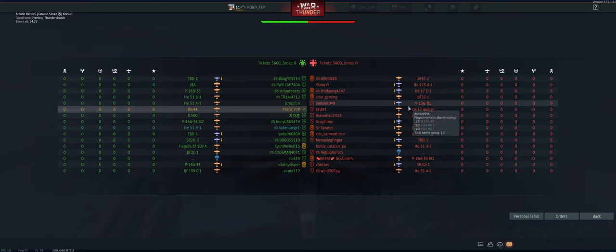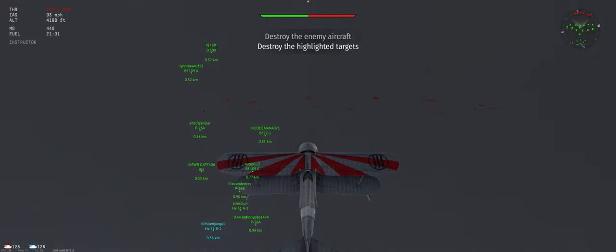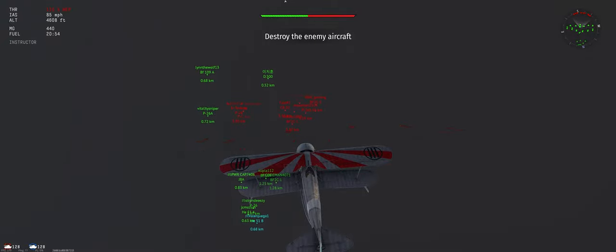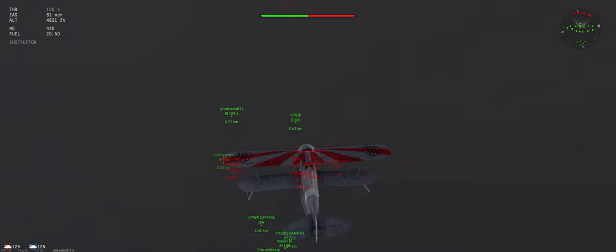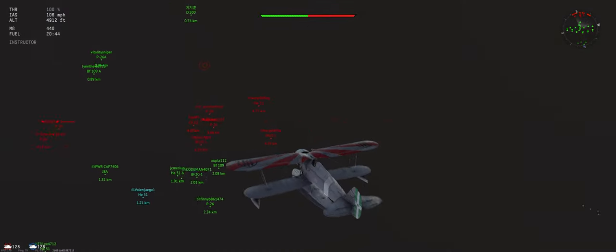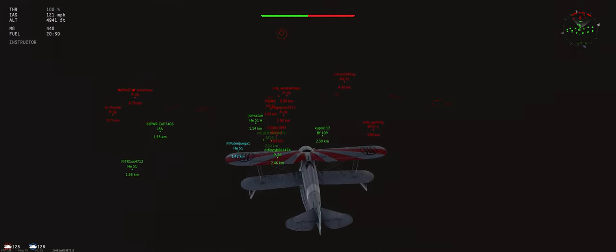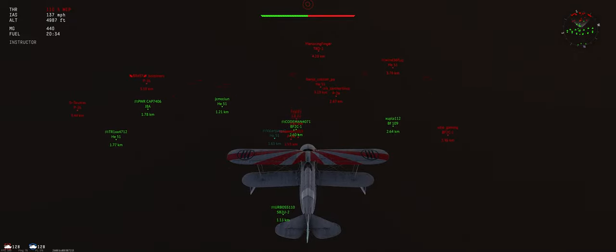Let's see who we're up against. Several bombers on their side — that can be good or bad. This is a larger map for the amount of ground targets, which I like. Give us a little more time to try and get a few kills. WEP has petered off. We're going from our 30-degree climb to basically flat to get some speed back. We're in a cloud right now, so things will open up a little bit when we dive.